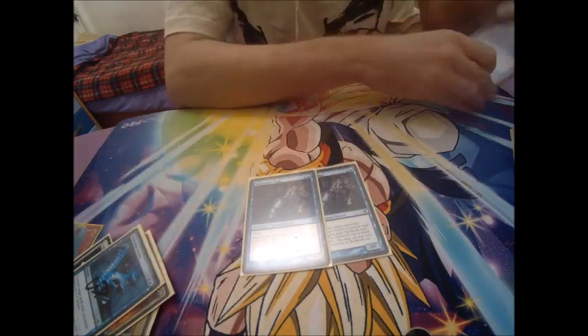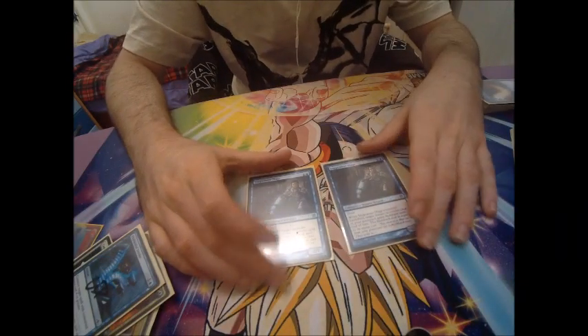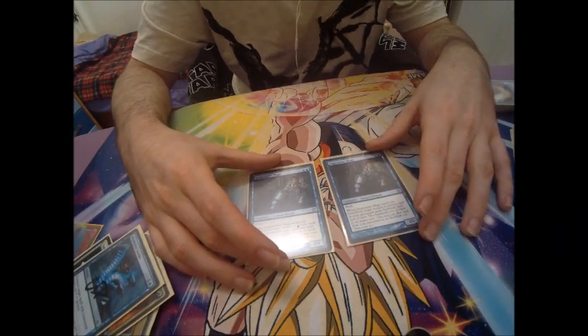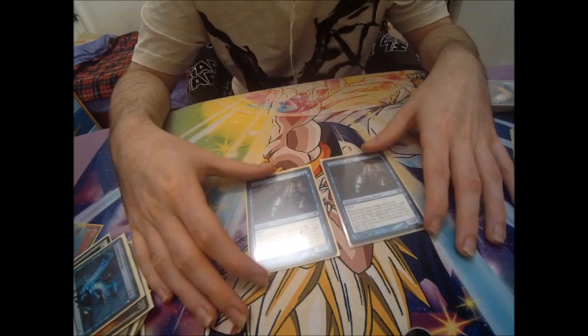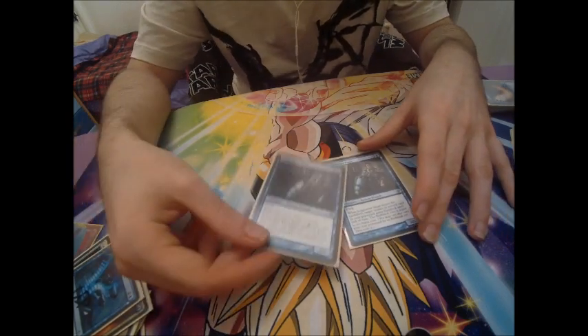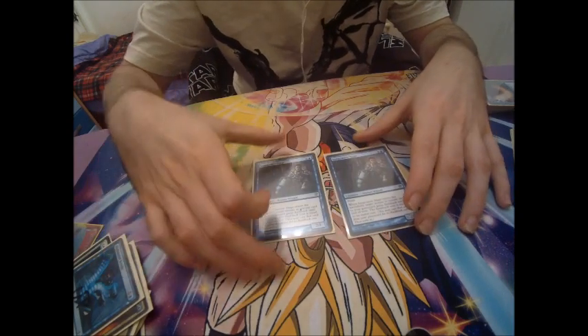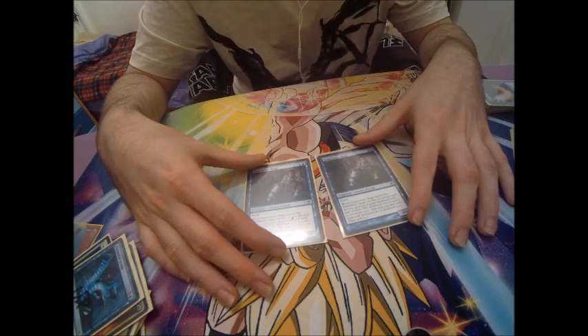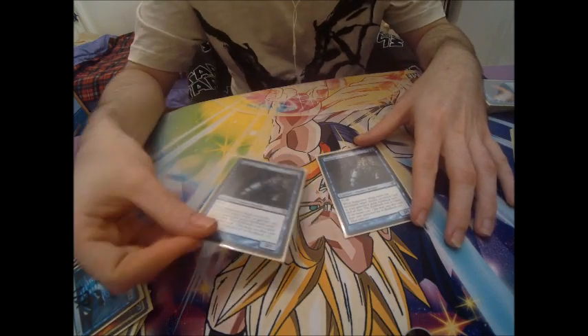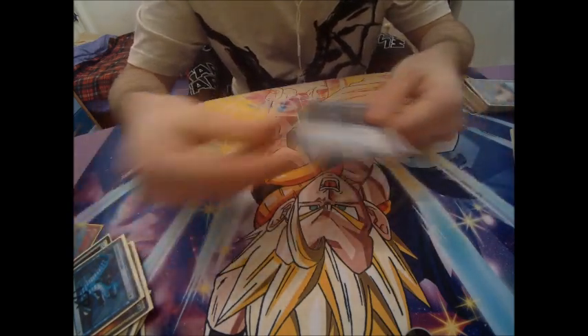Double Snapcaster Mage. The Mage with Flash is a 2/1 that lets us cast a Sorcery or Instant from our graveyard, exiling it. They're excellent — they surprise the opponent, let us recycle board wipes against creature decks or counters in mirror matches. They are key in this deck.